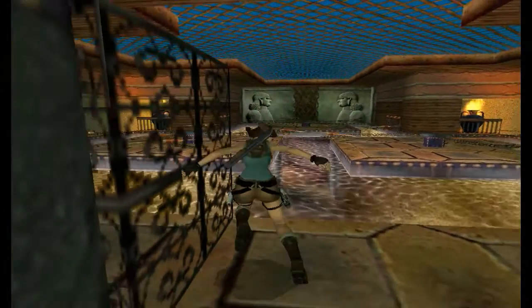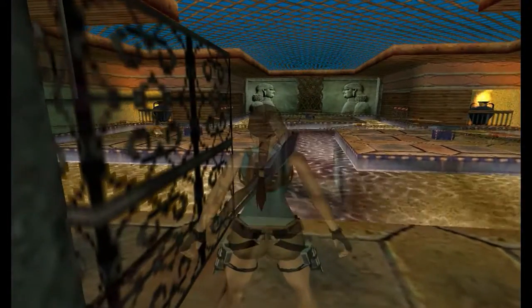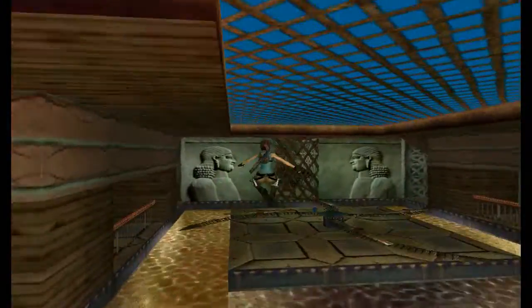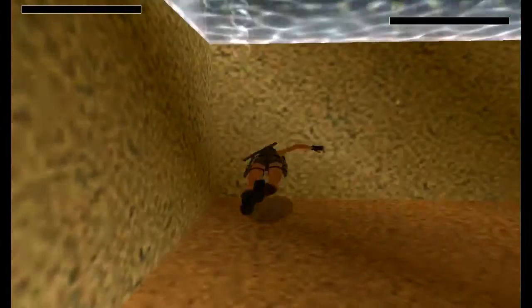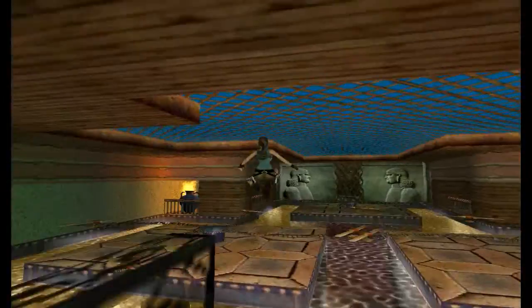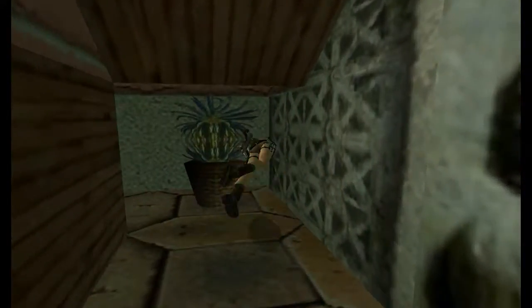So walk to the edge and jump back so you've got your running jump. And you definitely want to save — this bit can be incredibly difficult. So when your thing comes to the corner: run and jump, jump, run and jump, keep running to the left. No! I was so close! Okay, so wait till your spike comes to the corner: run and jump, jump, run and jump, run and jump. Yes! Alright.